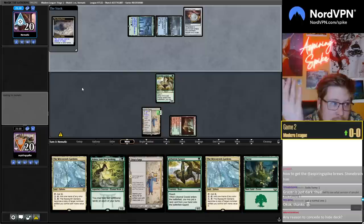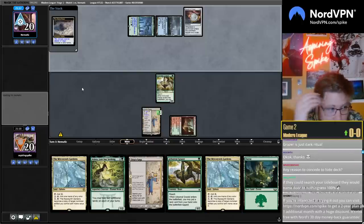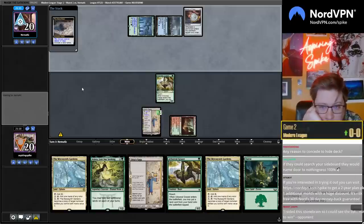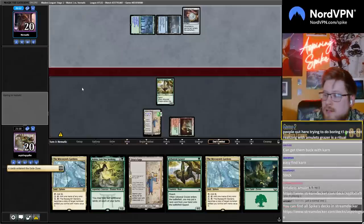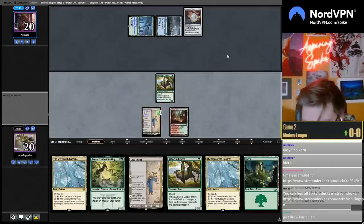My opponents mulliganed and spent this time scrying; I could just win this game with Urza Saga beatdown. I don't think that's worth considering the deck for the hide of the list. Okay — four cards in exile, all Amulet triggers. We have one Expedition Map and one Key to tutor with Saga.